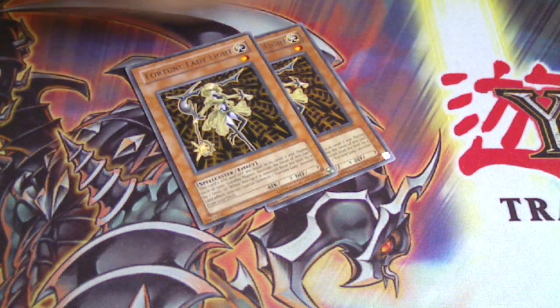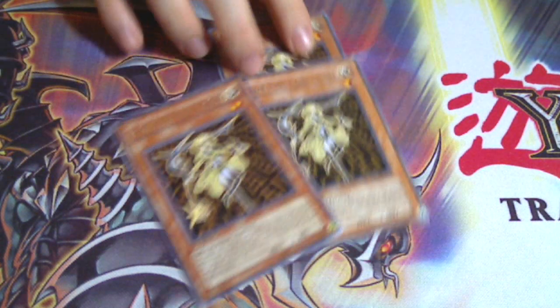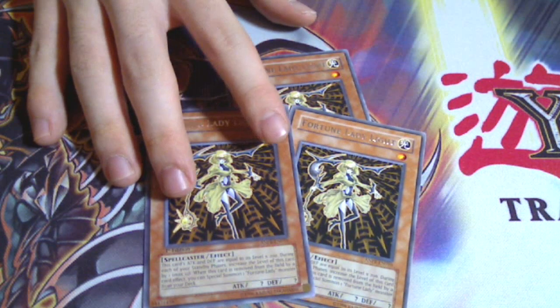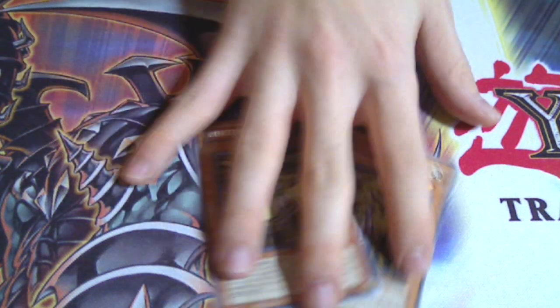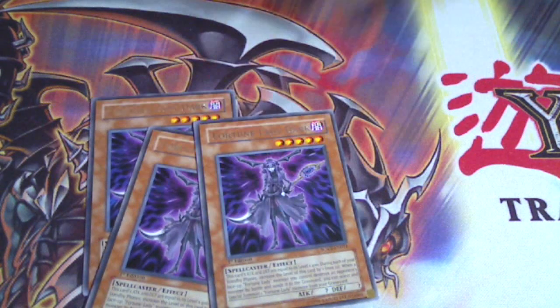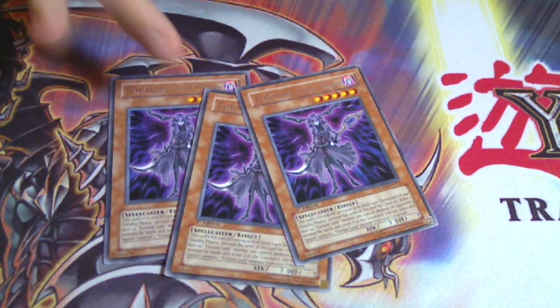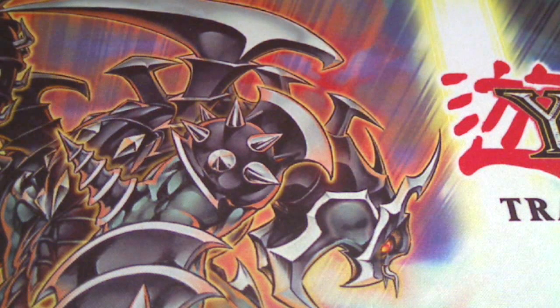Then we have three Fortune Lady Light. This is basically what the deck runs on. When she leaves the field you can special summon a Fortune Lady, and this is what the deck is about — you abuse this effect. Next we have three Fortune Lady Dark, basically the beater of this deck. When she destroys a monster she gets to special summon a Fortune Lady from the graveyard, so it's just basically the swarming ability for Fortune Ladies.